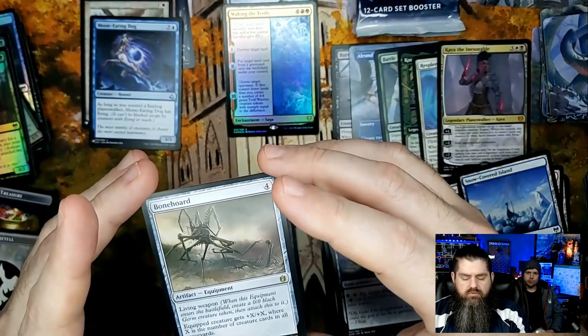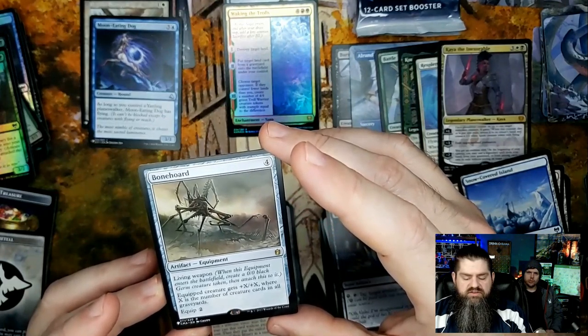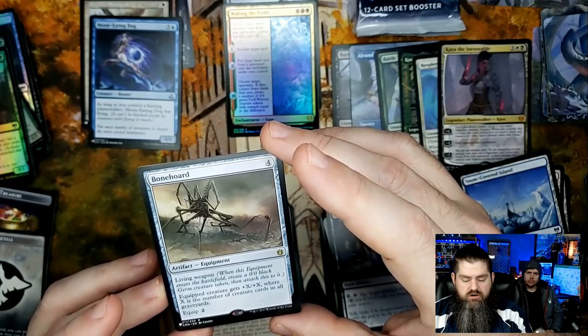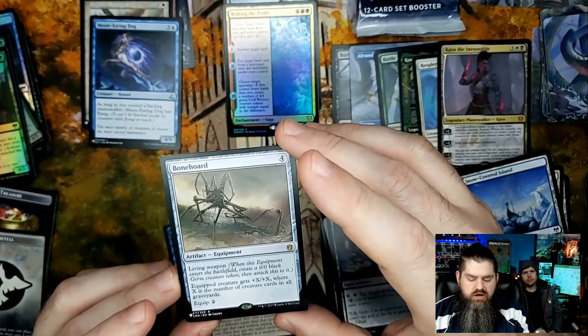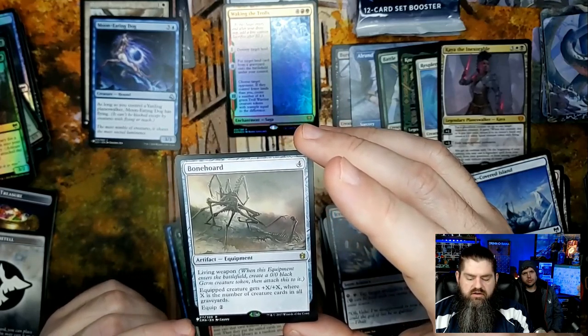Bone Horde artifact, living weapon: when this equipment enters the battlefield, create a 0/0 black Germ creature token then attach to it. Equipped creature gets X/X where X is the number of creature cards in all graveyards. Solid.